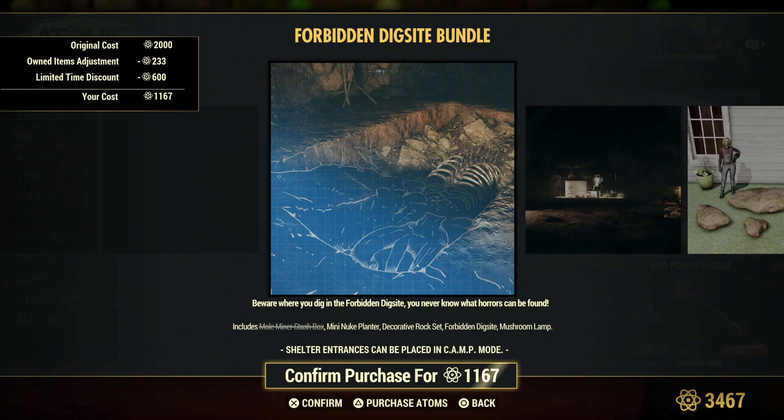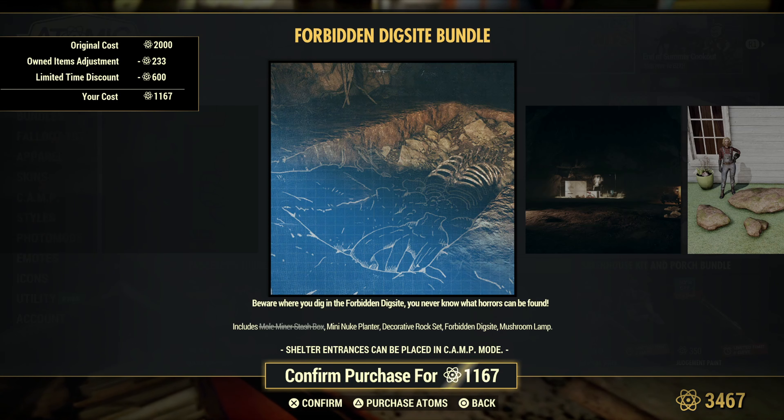Here's the Forbidden Dig Site bundle. It comes with the Moldminder, the Stashbox, the Submitting New Planter, the Decorative Rocks Set, the Forbidden Dig Site, and the Mushroom Lamp.